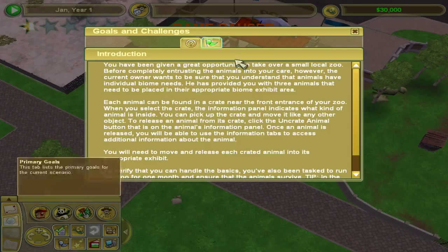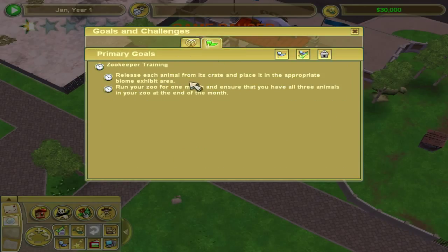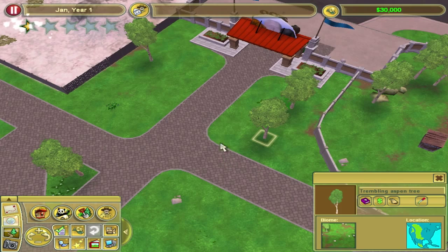So the objective says: release each animal from its crate and place it in the appropriate biome exhibit. Then run your zoo for one month and ensure that you have all three animals in your zoo at the end of the month. So let's release the animals.